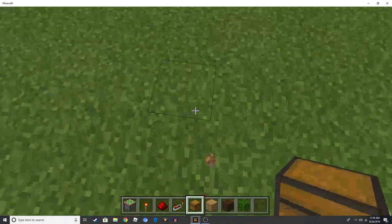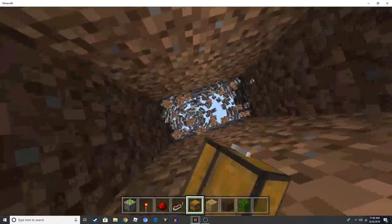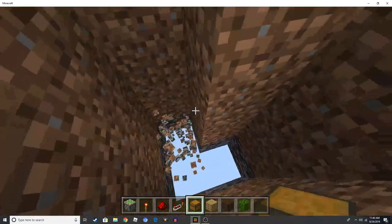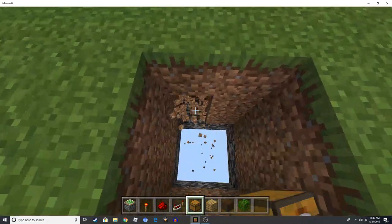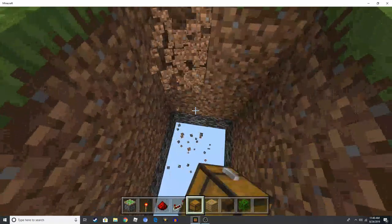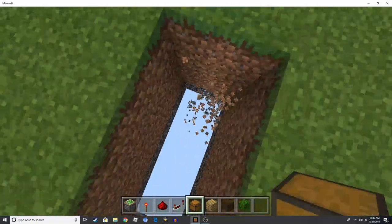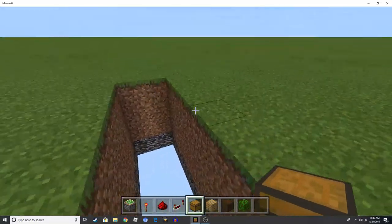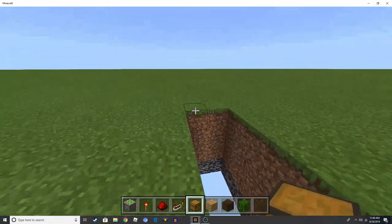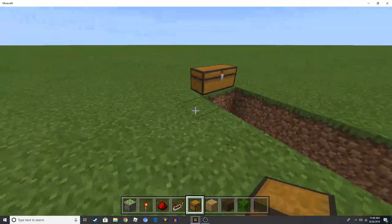First, remove two blocks down. I'm just going to go all the way to the void because I'm on a flat world. You can go as far back as you want to, but I recommend don't go too far back because you want your repeater to be able to reach all the way back. If you have a chest right here, you can't open it from there, so that's good.